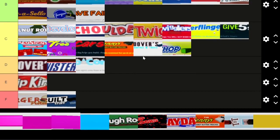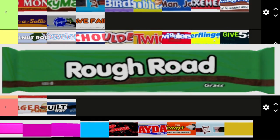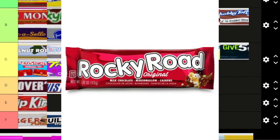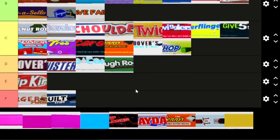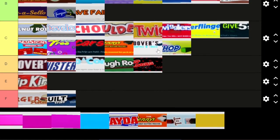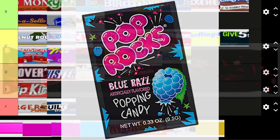Rough Roads is a reference to the Rocky Road bar — I've never actually heard of that one but I had to look it up. I don't think it's super creative — I think it's mid if not less than mid. I'm going to keep it D tier. Next is Pop Boulders, a reference to Pop Rocks.